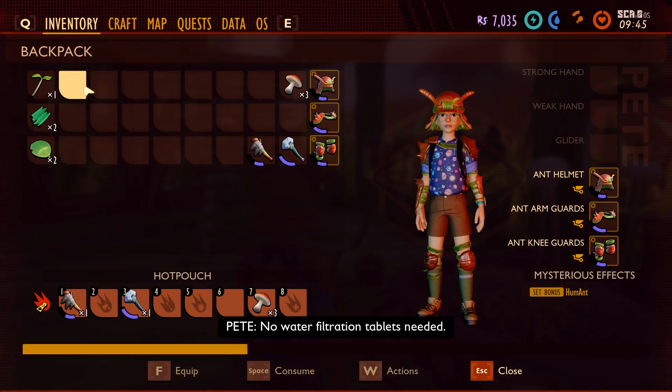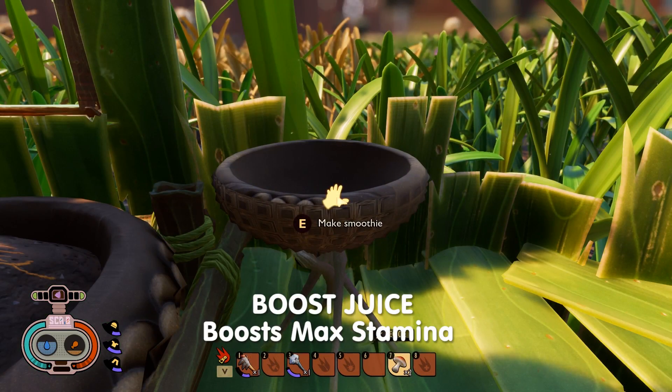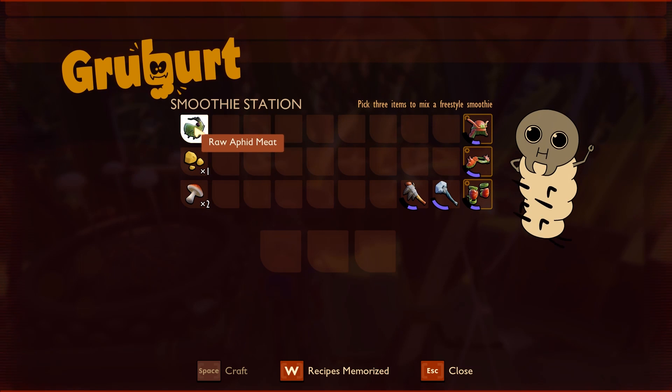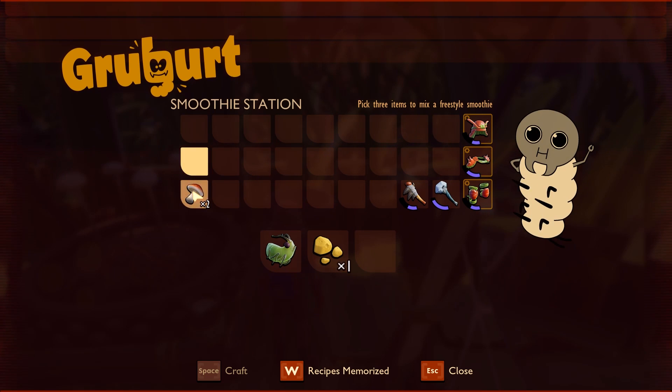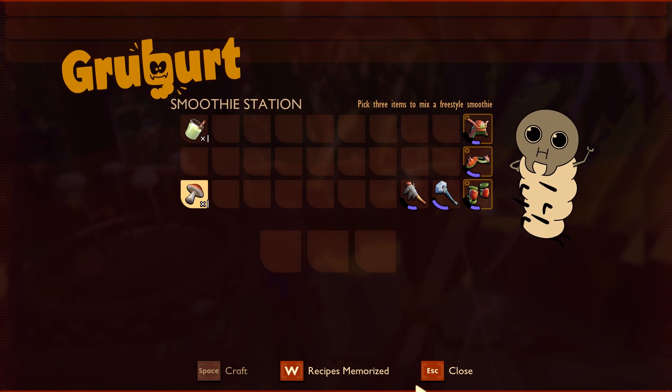All the smoothies will partly fill either your thirst or your hunger bar, so I'm just going to concentrate on the main buffs they give. Next we're going to make Boost Juice, and this boosts your maximum stamina. We need one aphid meat, one acorn bits, and one mushroom. Put it in the maker and click craft. Now you've made a Boost Juice which will boost your maximum stamina.